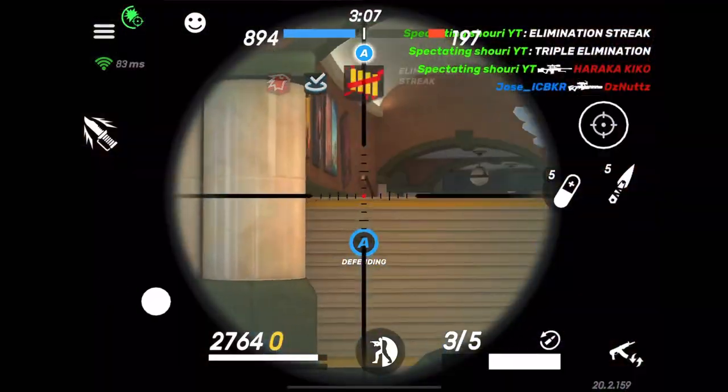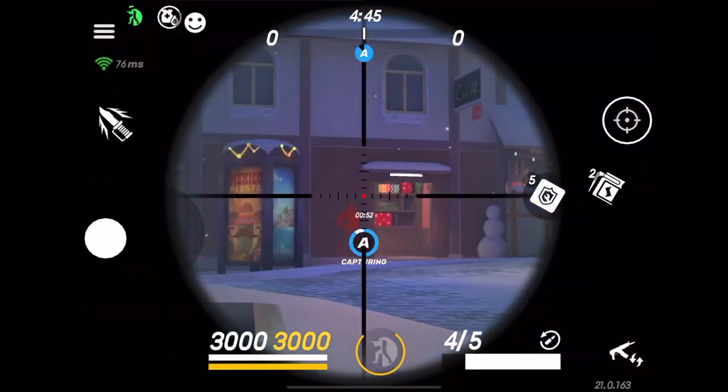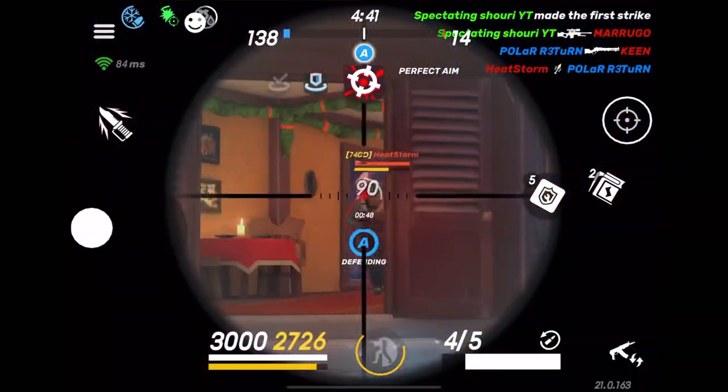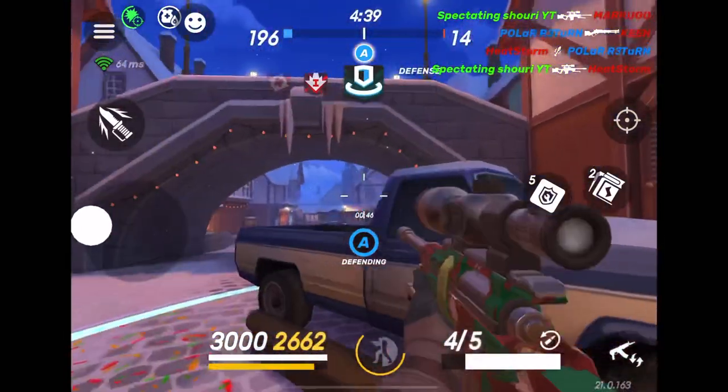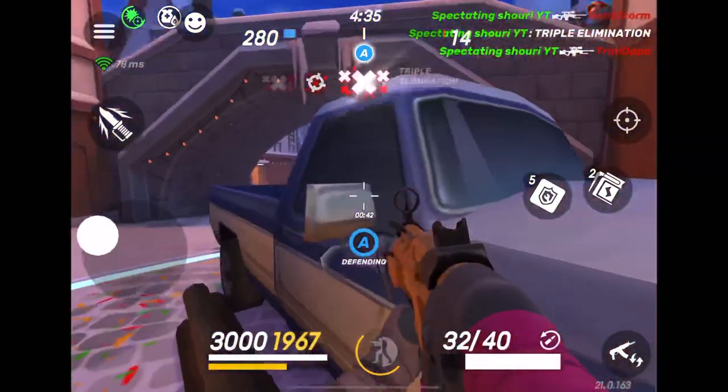Sometimes just use your Wasp or your Survivor. You can also get them low with the Survivor or Wasp and then switch, and that way it's a one-shot. Right here I'm doing a little bit of damage with my Survivor, then I bring out my Barracuda and then it's a one-shot.